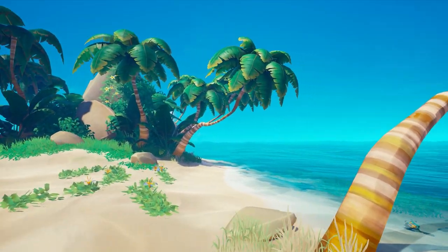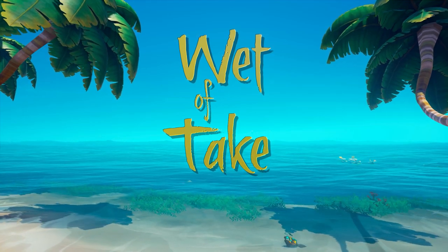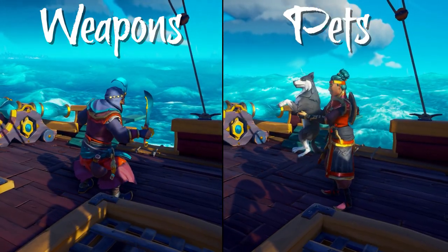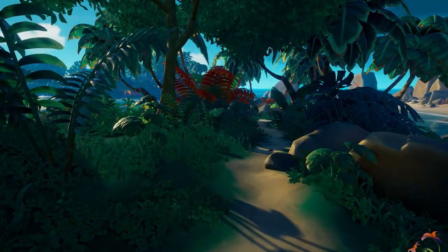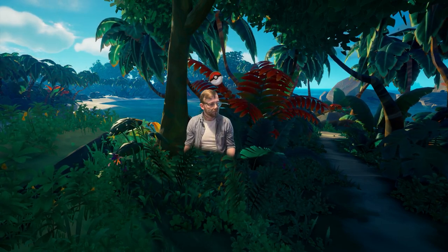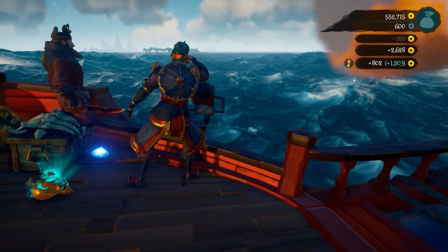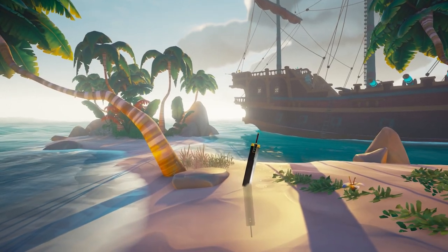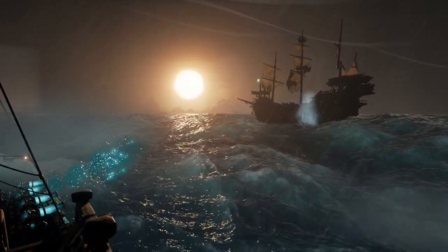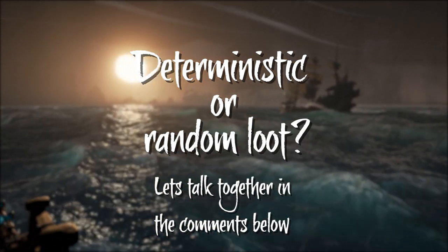I'd like to propose an alternate universe version of Sea of Thieves — let's call it Wet of Tape. In this version, instead of only deterministic loot, it also has a randomised loot system running alongside it. Cosmetics such as new weapons and pets can be found hidden around the world — imagine finding a super rare jungle tiger hidden in the bush that you have to tame. This would make all of these things rare and exciting to find alongside the deterministic currency, so you can still get everything you want but also feel the excitement of stumbling across rare loot, increasing the player's drive to explore. What do you prefer — deterministic or random? Let me know in the comments.